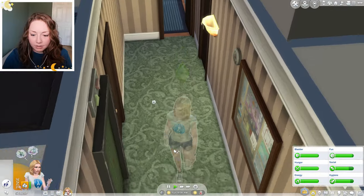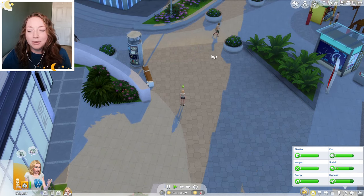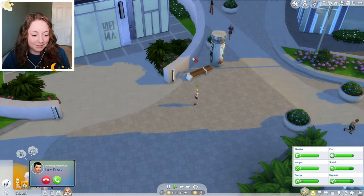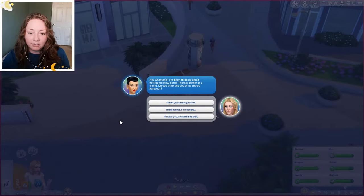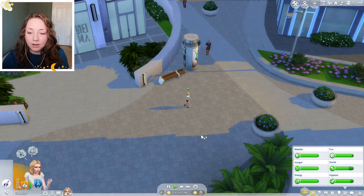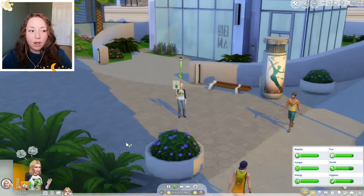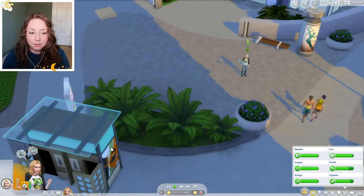I don't think I picked that out for you. I bet it's her hot weather outfit. We got a phone call from Lily Thing — she says hey Anna I've been thinking about getting to know Sorrel Thomas better as a friend, do you think we should hang out? I don't really even know Lily so I'm gonna say go for it and let's protest. Let's just get right into it. I'm gonna look for posters while she's busy protesting.